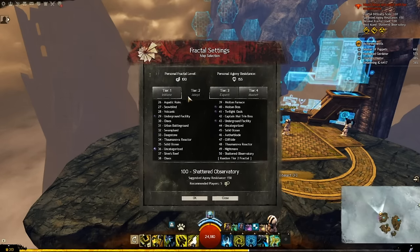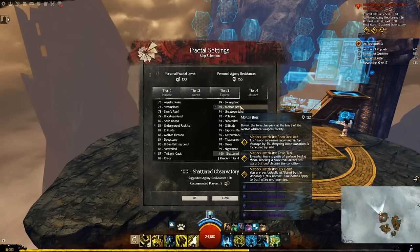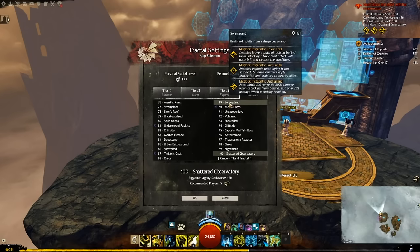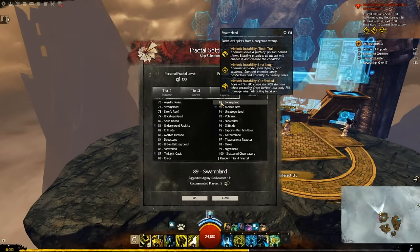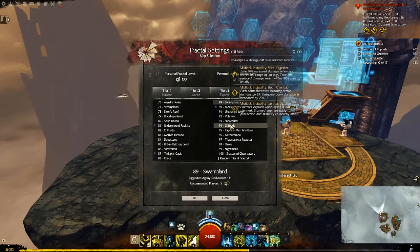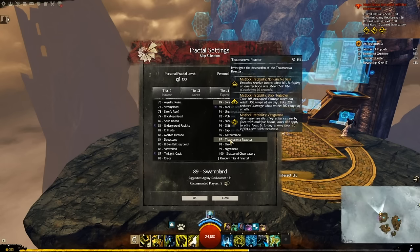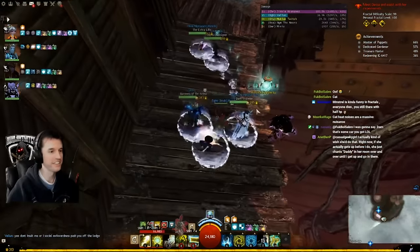Tier 1 fractals have no modifiers. Tier 2 has 1 modifier, tier 3 has 2 modifiers, and tier 4 has 3 modifiers each day. What do I mean by modifier? As mentioned earlier, there are various buffs and debuffs that keep things spicy in fractals, also called instabilities. Some of them are hardly noticeable, like sugar rush speeds up players and enemies by a small amount. Others are very noticeable, such as social awkwardness where players can push one another.